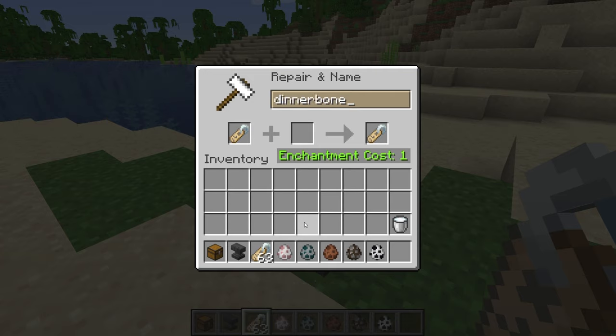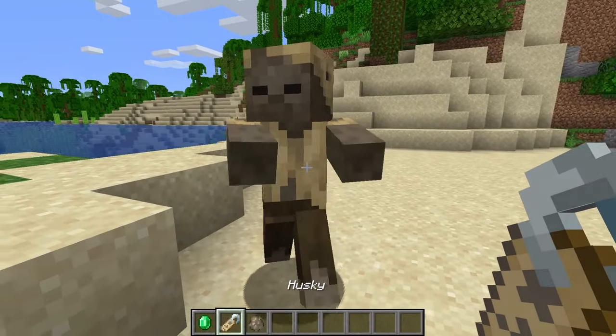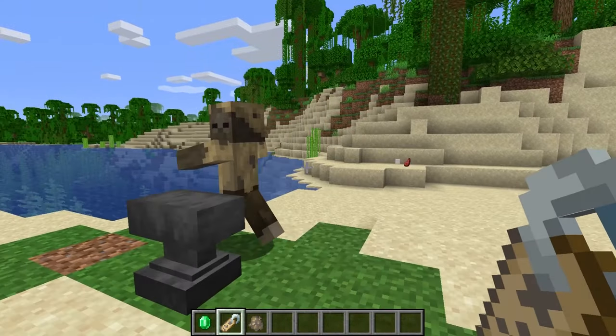Naming a mob makes that mob not count towards the mob cap, which has to do with spawning mobs. It also causes the mob not to despawn. This can be useful for hostile mobs if you are using them as part of a farm.